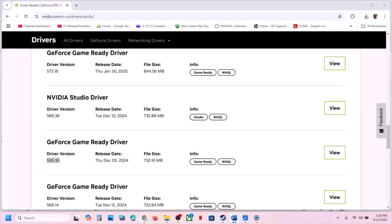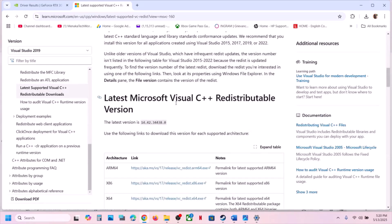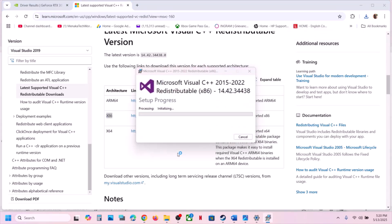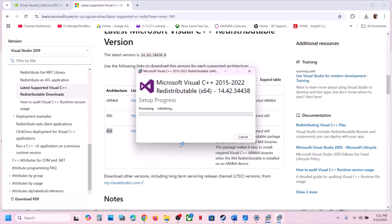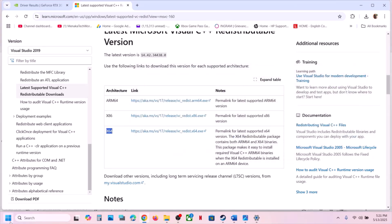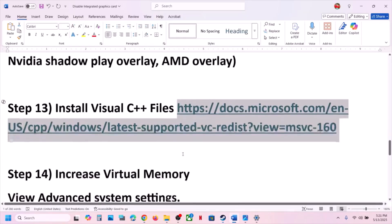If still not working, install the Visual C++ redistributable files. Copy the link from the video description, open it in a browser — it will take you to the Microsoft website. Scroll down and download both the x86 and x64 files. Run each file; if you see the Repair option click Repair, if you see Install click Install. Once both installations are complete, restart your computer and then launch the game.